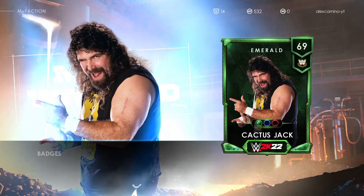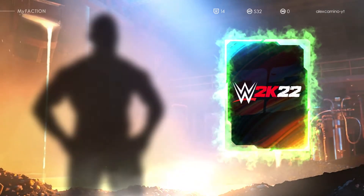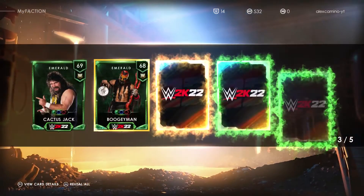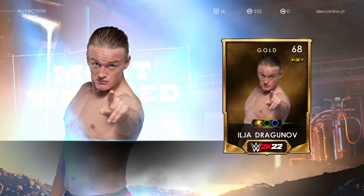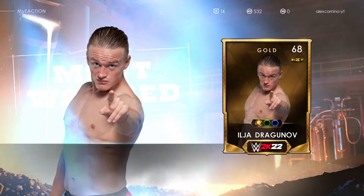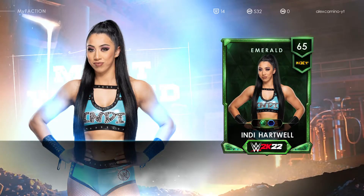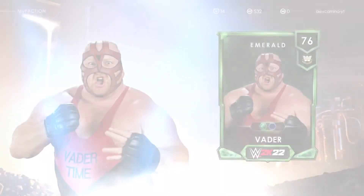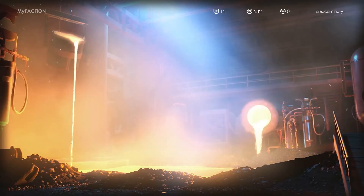So we have got an Emerald Cactus Jack. Then we have another Emerald, but he's a Boogeyman this time — and a Boogeyman. 'Couldn't get ya,' as he says. Then we have Iljan Dragunov, I think that's all set. Indy Hartwell. Who's in the last one? Of course, Vader. Let's get through the packs.